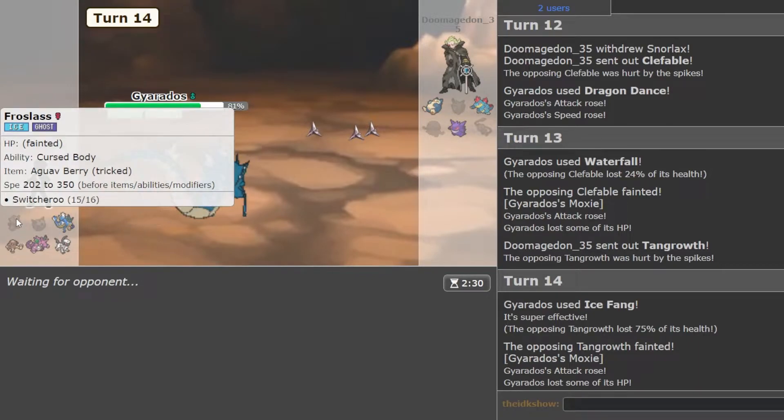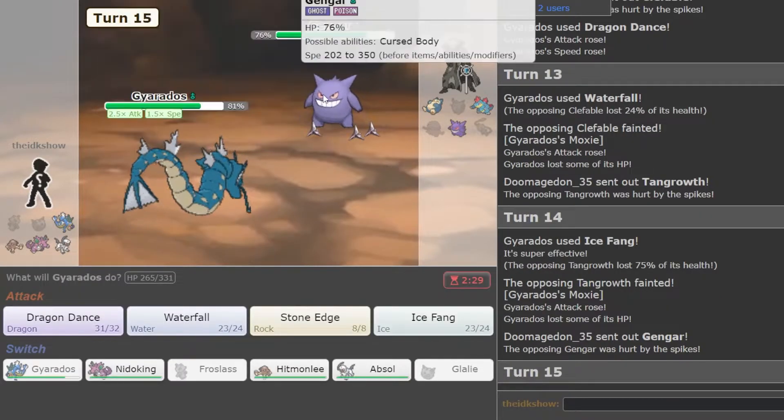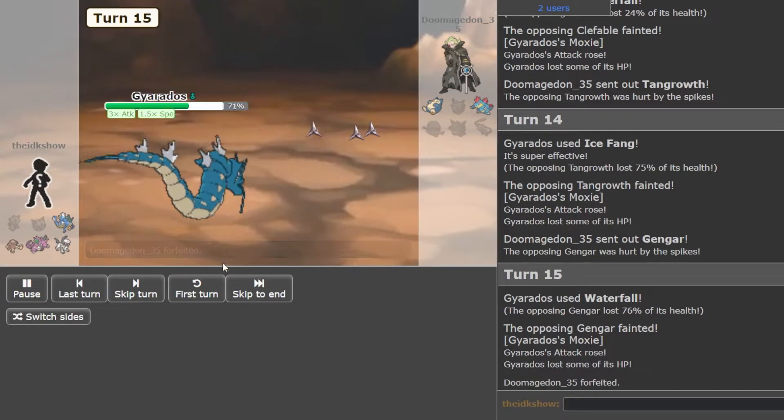I'd like to keep trying to build around Gen 4 guys and BDSP OU — that's kind of what I've been doing. Alright, maybe this is Scarfed, but either way I should live. Nice. Gyarados with Moxie is a monster. Alright, let's get another one.